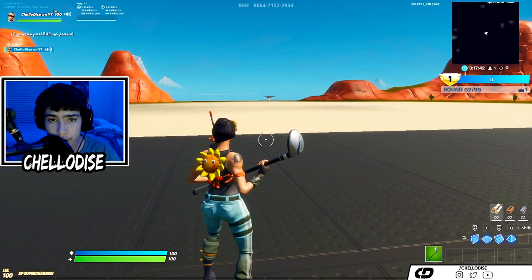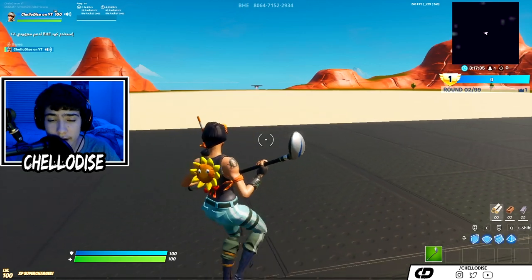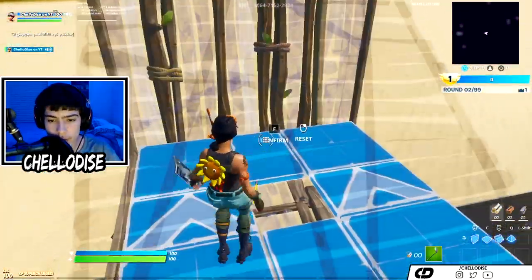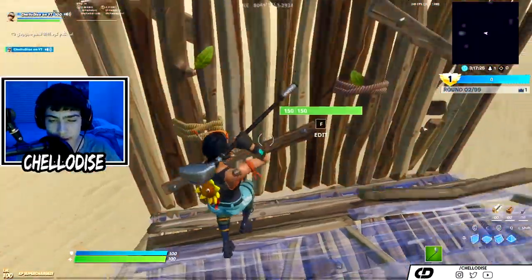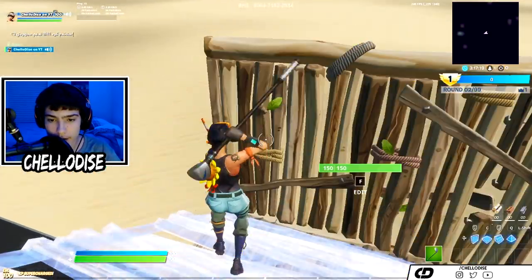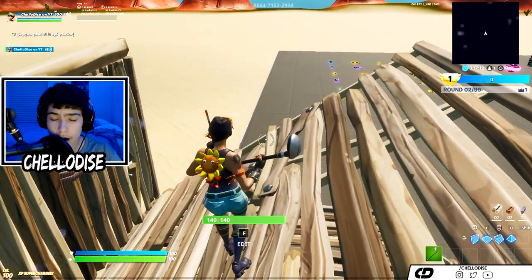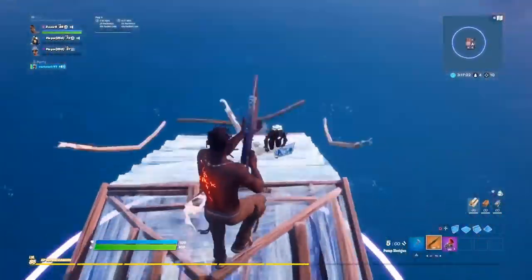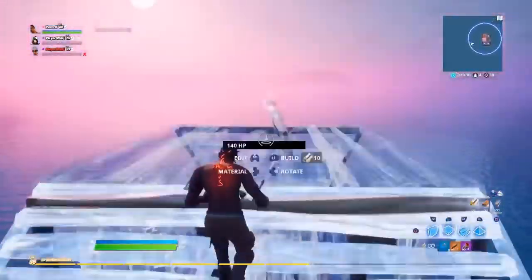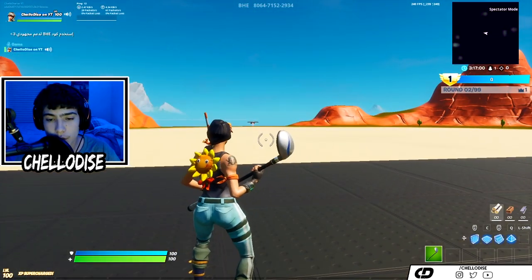This next thing a lot of people are doing wrong is crosshair placement — this goes hand in hand with good editing movement. Basically, let's say you're editing: a lot of people would just edit one piece back and then not have time to edit the next. Good crosshair placement means you want to have your crosshair already pre-lined on the next piece before you make the edit, so all you have to do is confirm it. RazerX has really good crosshair placement — that's why he's so smooth.